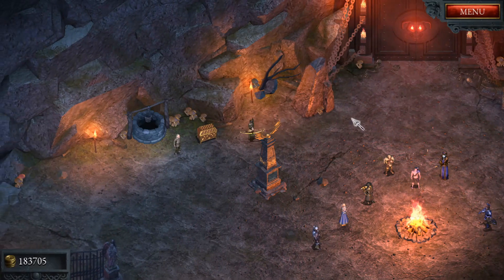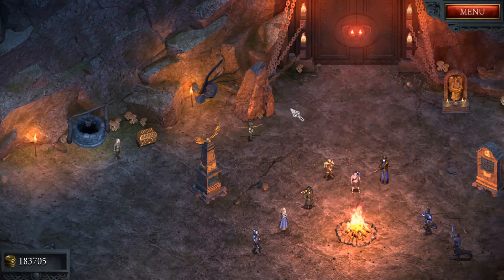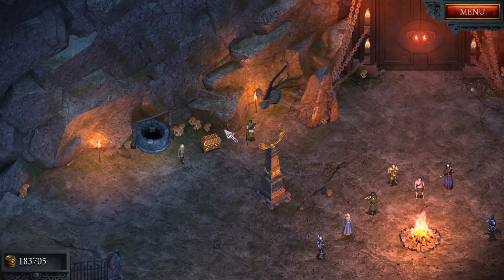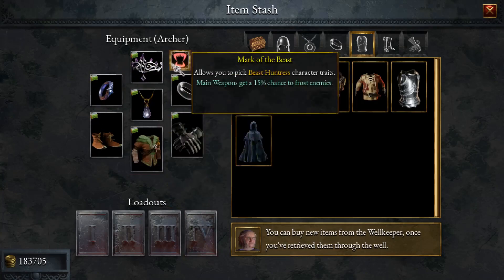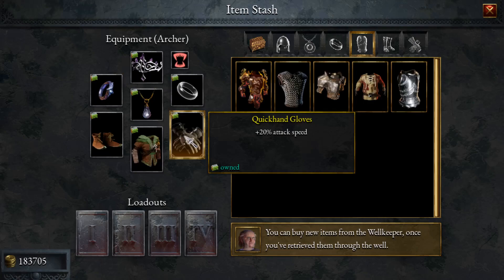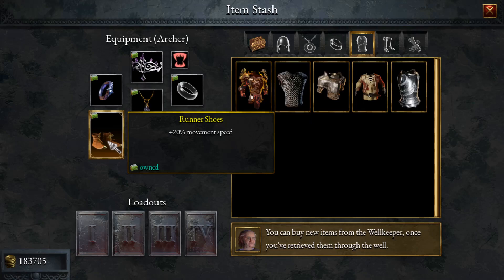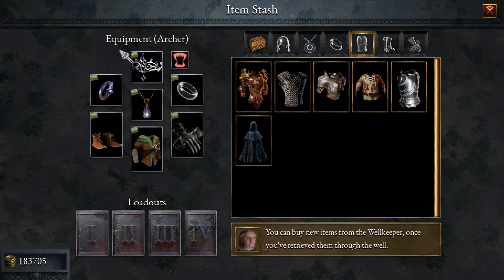We're back to Halls of Torment and this time I'm going to be making an arcane rift build, which is probably my new favorite ability — it's so fun, it's like an auto bomber build. For the items we take very simple stuff: attack speed from the crown and movement speed, attack speed from the Guiding Star, more attack speed with Quick Hand gloves. The chest doesn't really matter, the shoes give more movement speed, and Maiden's Tear for a little bit of heal.